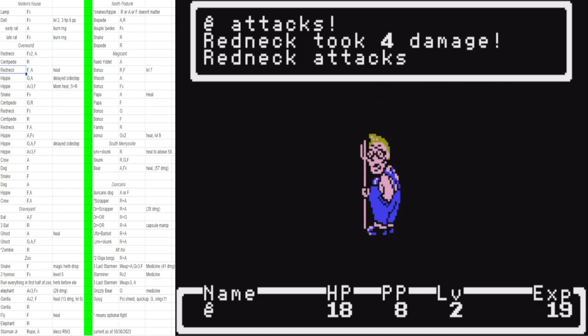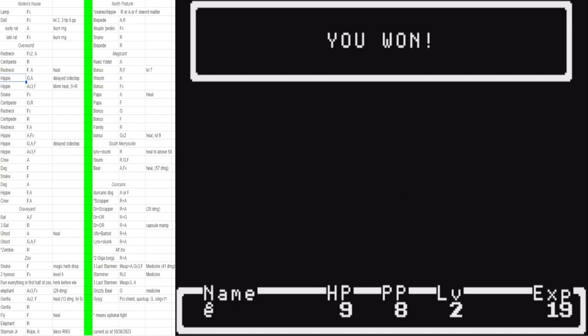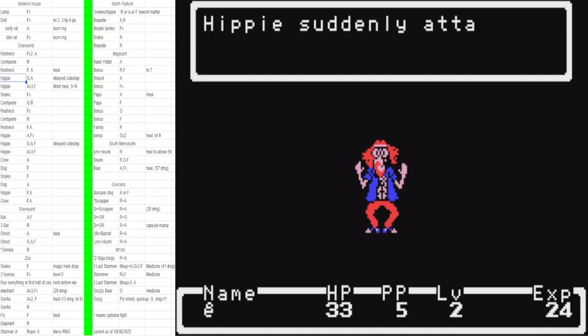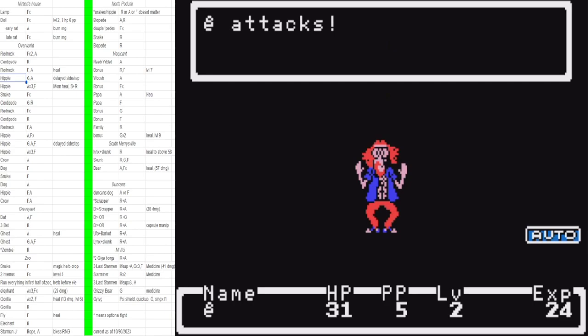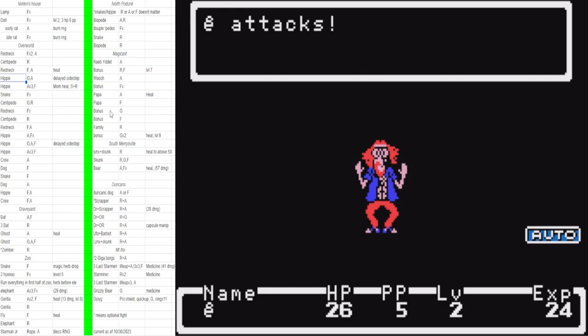The first redneck is chill. This next redneck is a fight-auto that you smash on turn two. We're going to heal after this redneck — very important. Then we get a hippie, which is great — we guard auto, but then we do a delayed sidestep.